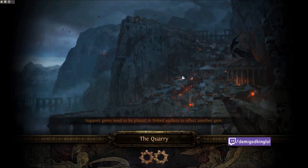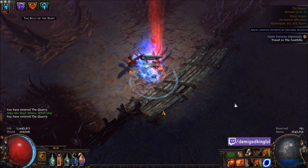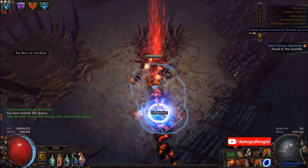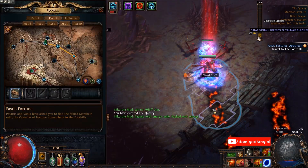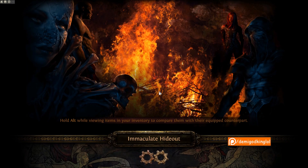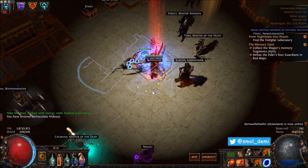And you get into this habit — if you have a really fast character with quicksilvers or whatever, you can go really, really fast. Like 10 seconds per spawn or something like that. This character has no movement speed and I'm still doing it this fast. And I just generated enough sulfite that's the equivalent of like a T10 map or so — it's 100 sulfite, and it took me a minute if that.